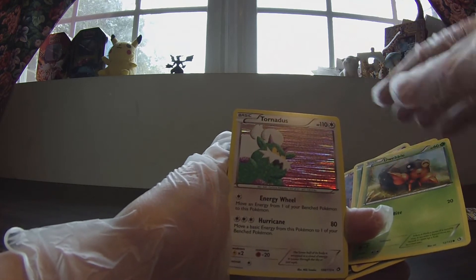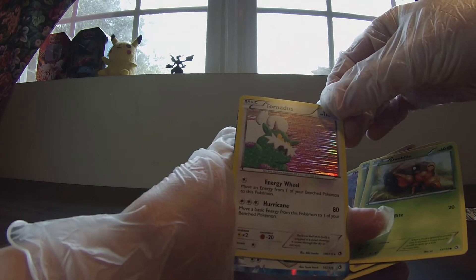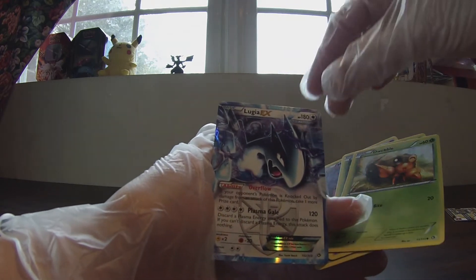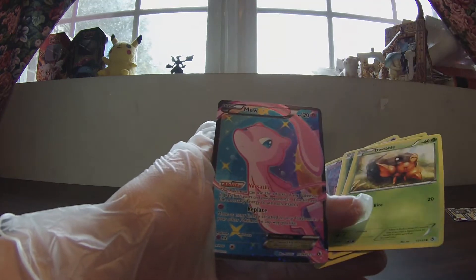Tornadus — very, very nice card. Love that look. And we've got an Ultra Rare here, I'm pretty sure. Gotta be an EX card — Lugia EX! Very nice, very nice. And the Radiant Collection is Mew EX!